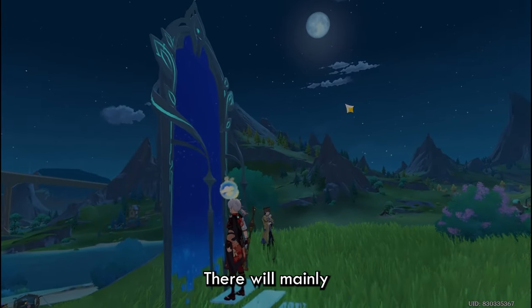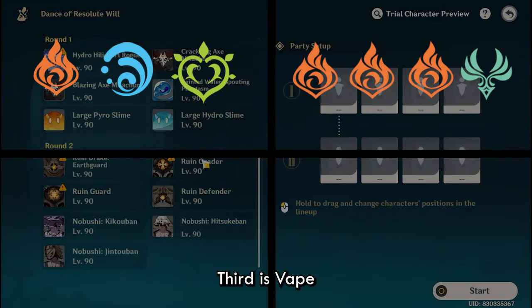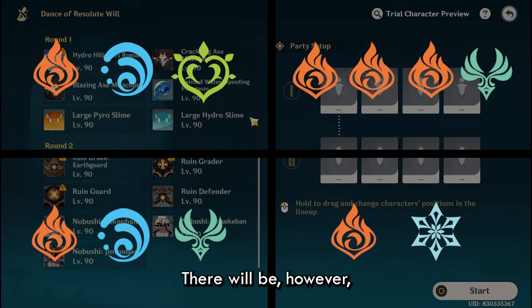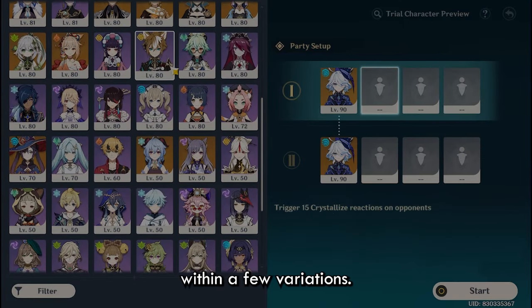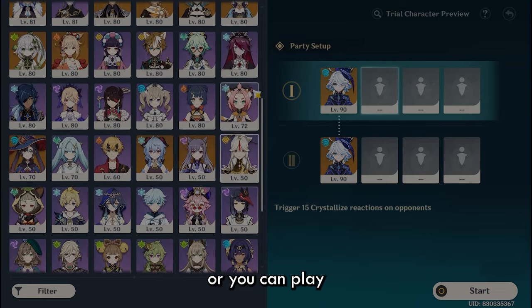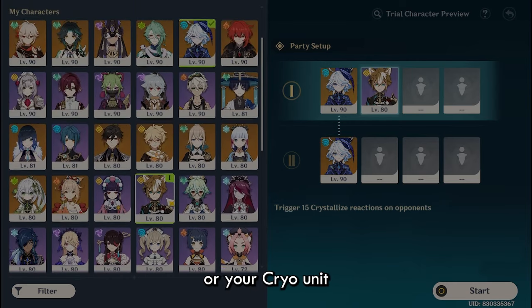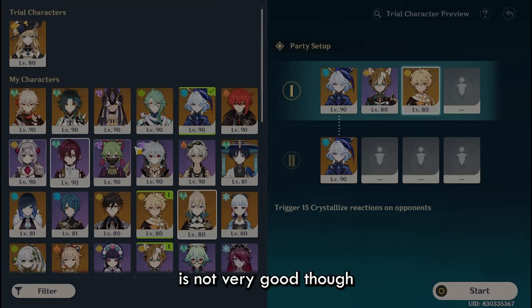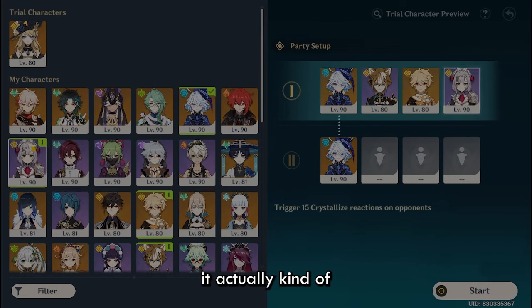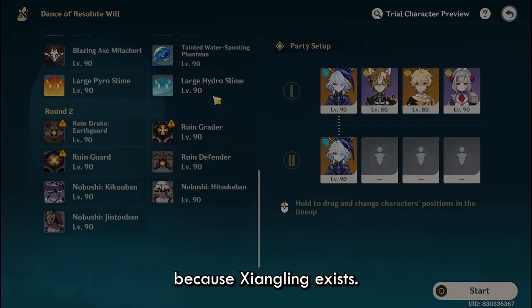Now let's get into the teams. There are mainly four types of Diluc teams: Burgeon, Monopyro, Vape, and Melt. There are also sub-archetypes within these — for example, with Vape or Melt you can include Dragon Strike, or you can play over-Vape, or Diluc as a driver for a Hydro unit like Furina, or a Cryo unit like Rosaria or Kaeya. Diluc as a Reverse Melt enabler is not very good, though with Furina it does work better. But I do not recommend any of those because Xiangling exists.